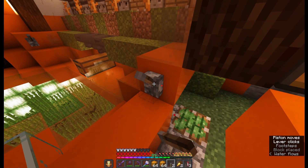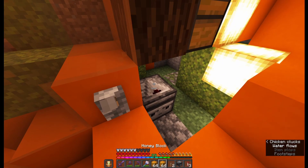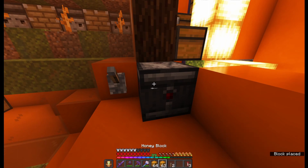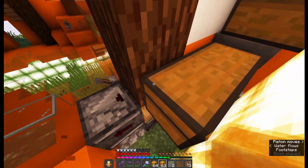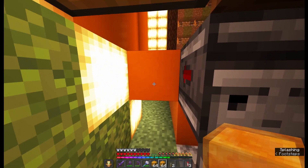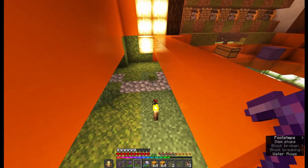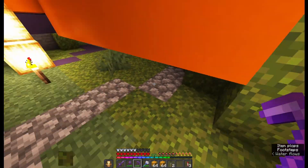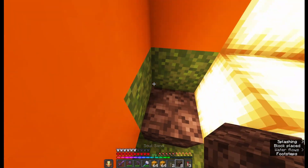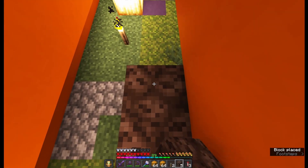Again this farm will be triggered by observers looking into each other, and I use a sticky piston to trigger it into on or off position. I don't want this farm working all the time — only when I'm there. In your world you can make this wall three blocks wide. For me I want to make it much wider because I want to occupy the whole space over here.